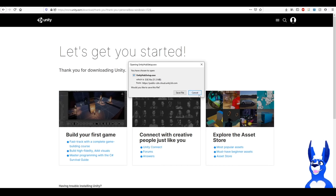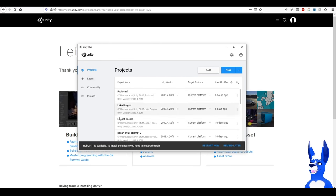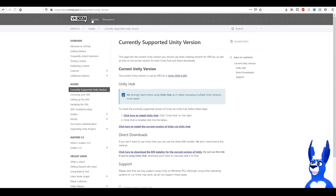Once installed, you should be met with something that looks like this. First, go to Installs — we need to check which version of Unity VRChat is currently compatible with. If you go to this address here, it'll tell you what the current version of Unity you need for VRChat is. At the moment, we want Unity 2018.4.20f1.